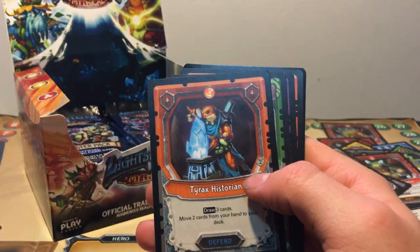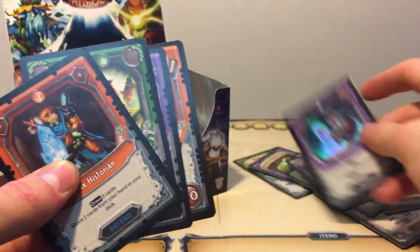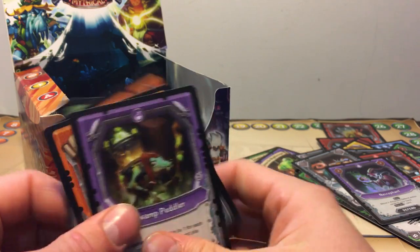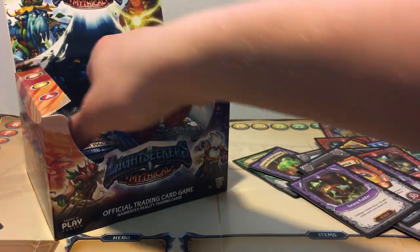Skipping the commons once again. Tyrax Historian, Treetop Tribunal, Swamp Peddler, and a Foil Necrofence. Swamp Peddler: four damage, increased by one for each combo card in your discard — so up to nine. Not too bad. Hero, not too bad.